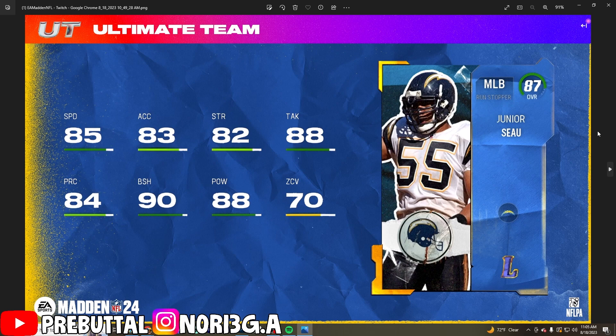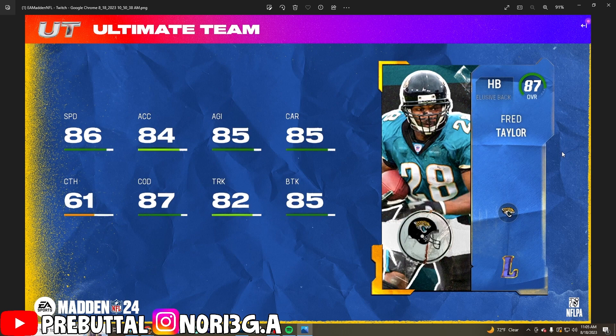The next card is Junior Seau with 85 speed, 83 acceleration, 82 strength, 88 tackling, 84 play recognition, 90 block shed, and 88 hit power. What's really good about this card is it gets Pick Artist and Lurker — going to be one of the first cards to get both. Honestly, Pick Artist might be the main thing to get in this game because there are so many dropped interceptions.